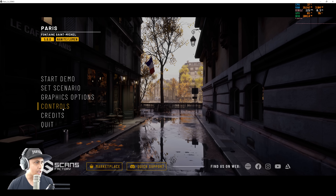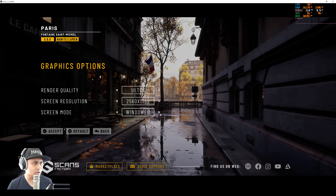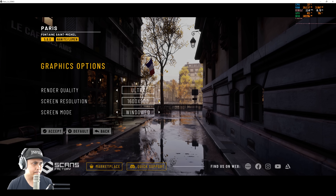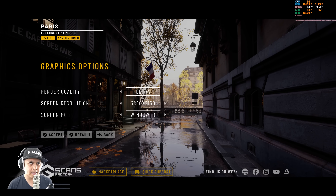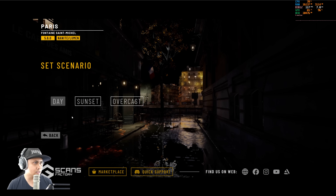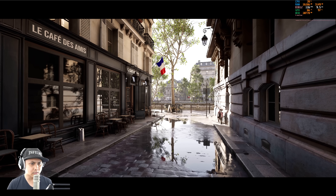Let's go to graphic settings - I have it set to Ultra, let's just set this to 4K. Accept that, I have the frame rate on the top right corner. Let's go back and I'm going to set the scenario to Day and start the demo.